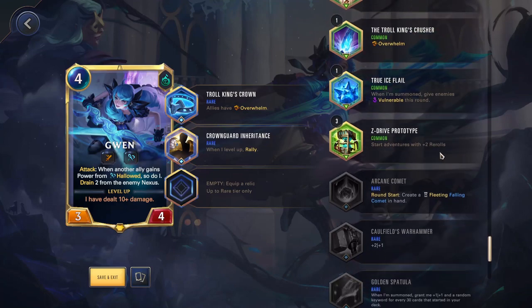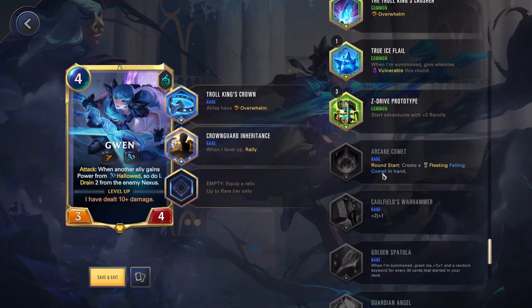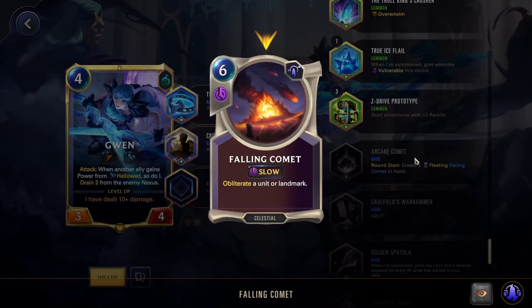Z Drive Prototype — adventures start with two extra rerolls. You're going to be using this on champions that really need specific powers to shine. With Lux, for example, you really want to get Slow and Steady and Sorcery, so sometimes you might want to put this on Lux to get those extra rerolls and try to get those specific powers. Normally I'm not really using this, but it can work in those situations. Arcane Comet — round start, summon a Fleeting Falling Comet in hand: six mana, obliterate a unit or landmark. This could be good for Lux — she needs to get those six-cost spells out to trigger her star powers and champion level up. For most people this probably isn't going to be very good; I'd say it's fairly garbage for just about anyone other than Lux.